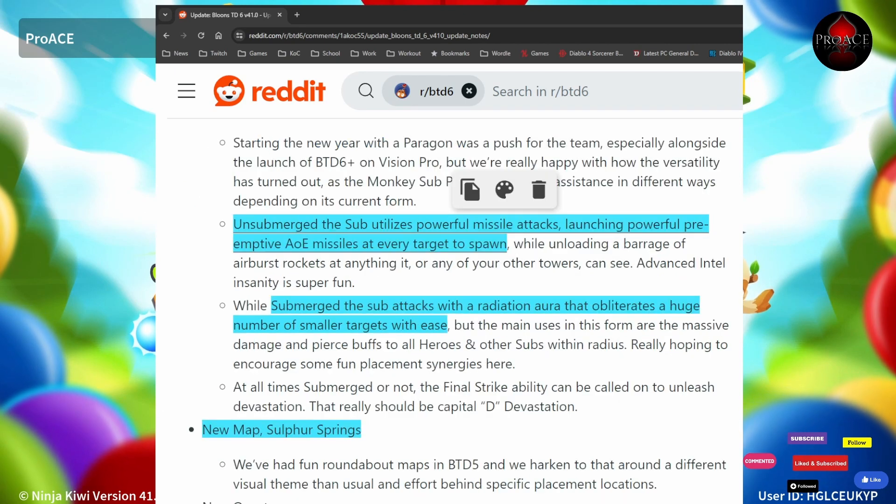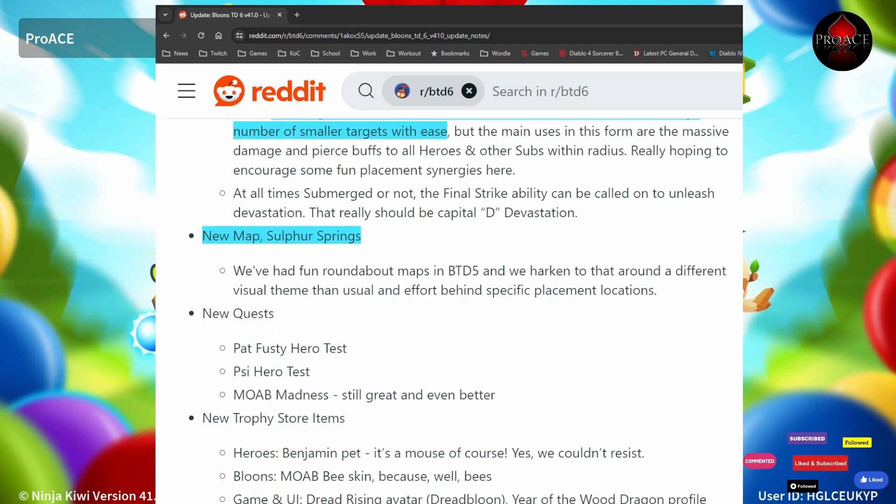When it's above water, it launches powerful preemptive AoE missiles at every target to spawn. When it's submerged, it does a radiation aura that obliterates a huge number of smaller targets. There's a new map called Sulphur Springs.